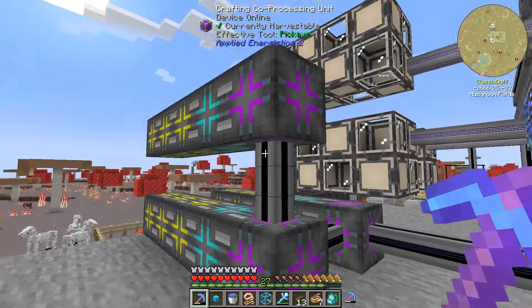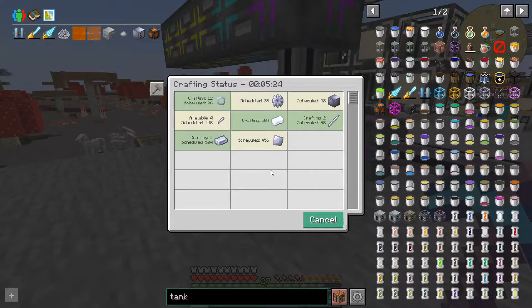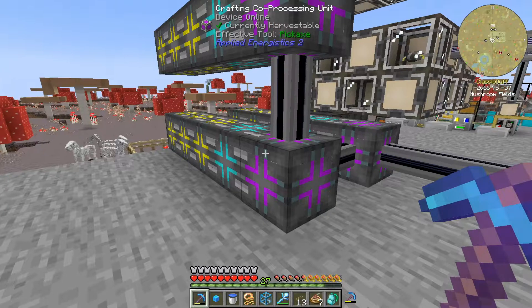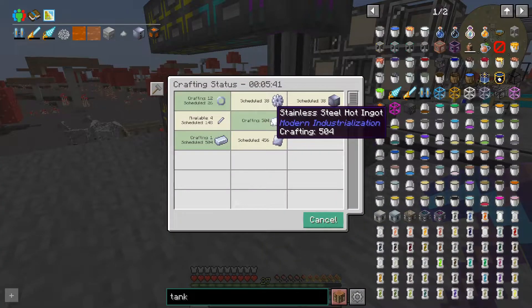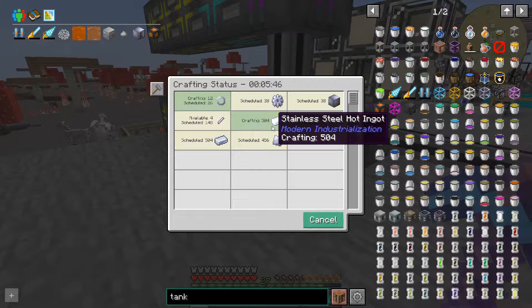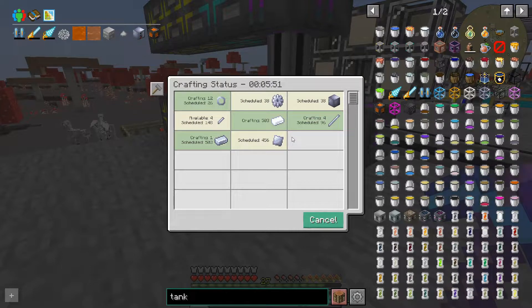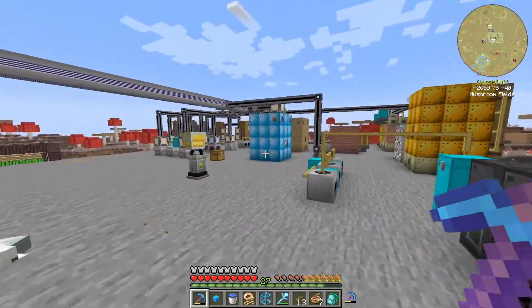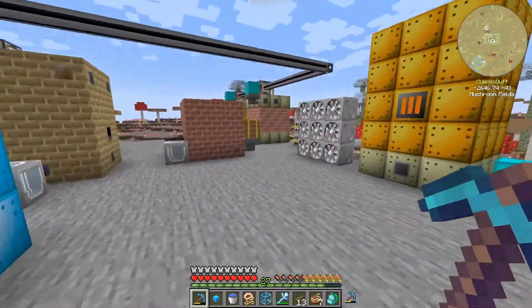We also have the 38 clean stainless steel machine casings on the way, and we're crafting 500 stainless steel hot ingots which is going to take a very long time. These things are slowly processing over here.